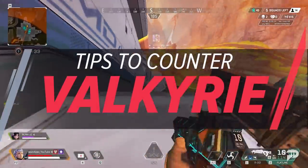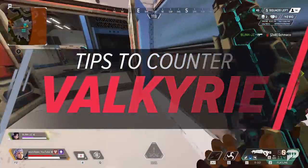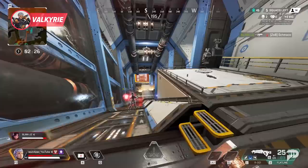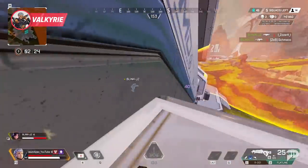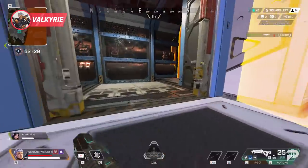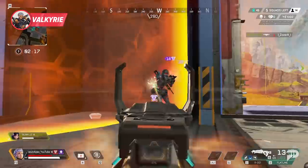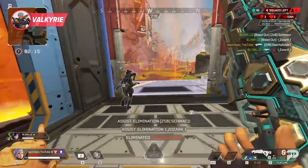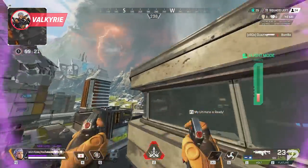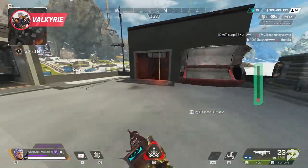Soaring our way up next is Valkyrie. I love playing this legend and permanently kiting enemies around tall buildings. Her ability to take height quickly makes her really tough to play against, but the most important thing is to not get caught up trying to chase her. Protect where she wants to go and be patient with tracking her down. If you constantly let her cut you around up and down buildings, she's gonna have the upper hand on you constantly.